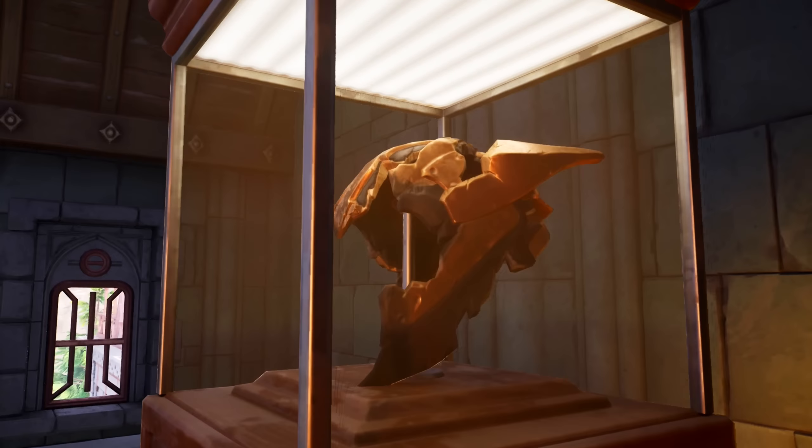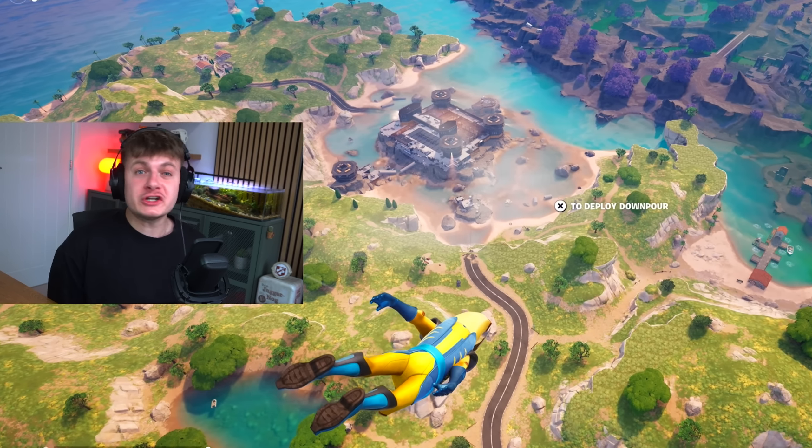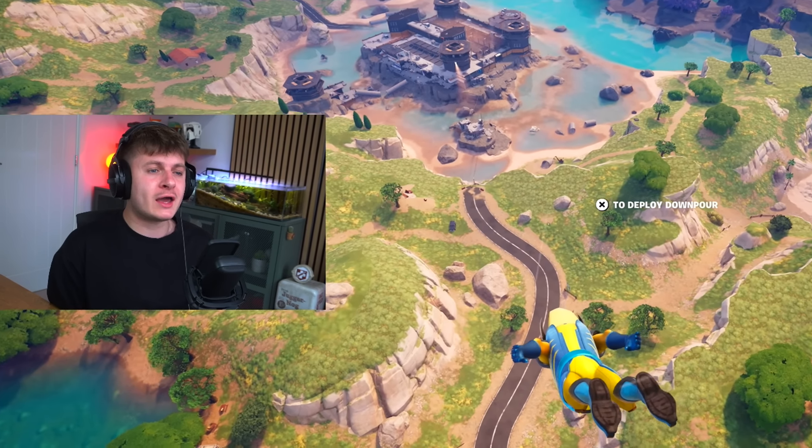The first boss we're going to be taking down is Emma Frost over at the Raft. The mythic bosses we've got this season are like some of the hardest bosses we've ever had in Fortnite, and we're going to try and kill all of them in one game — get all their mythics, all their medallions. I don't even know if this is going to be possible, but we're going to give it a go.